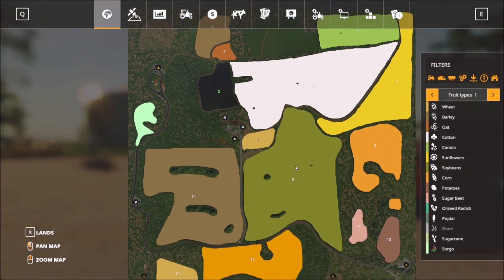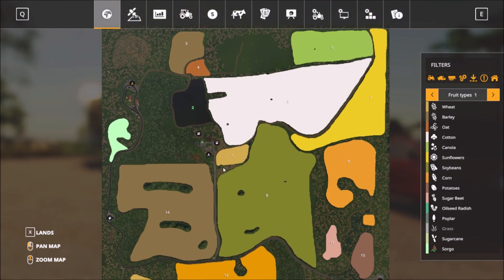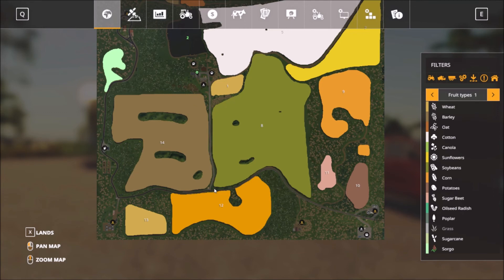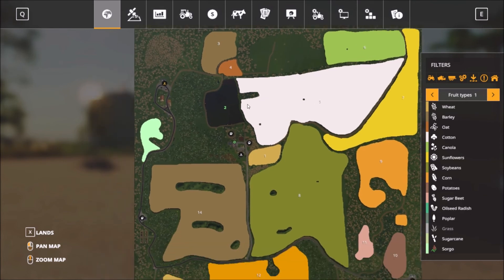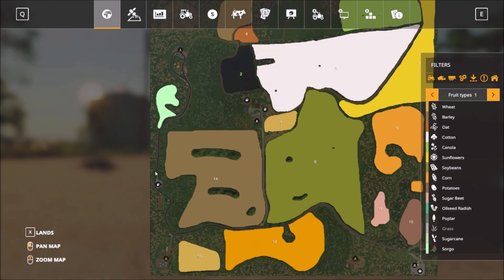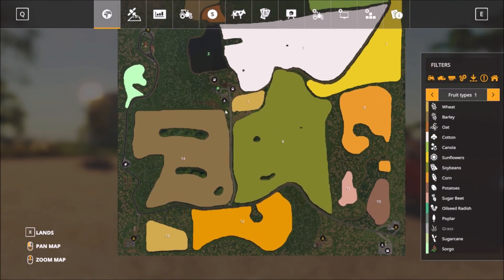The map has some medium to large fields. There's one road running down the center which branches off and circles around the whole map. There are no sell points up north, just one close by to the farm. We'll circle down south to two sell points and then come back up to the farm.